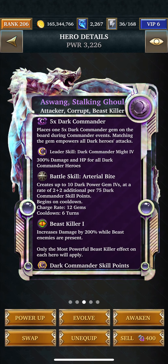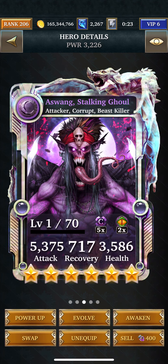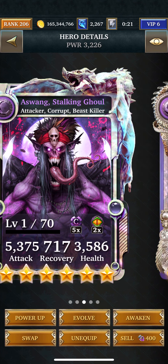I put her in there and I put him in here, but he was useless. He creates up to ten dark power gem fours at a rate of two plus two additional for every 75 commander skill points. So the first time you use him, if you use him right away, you're only going to get two power gem fours until you build up commander skill points. He's really not worth it — I should have put somebody else in there, but it still worked out fine.